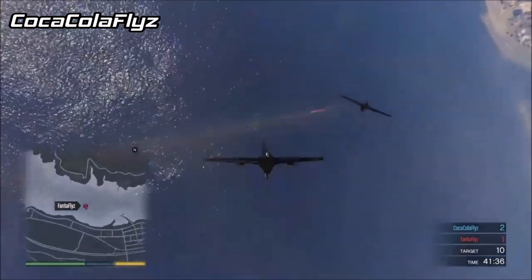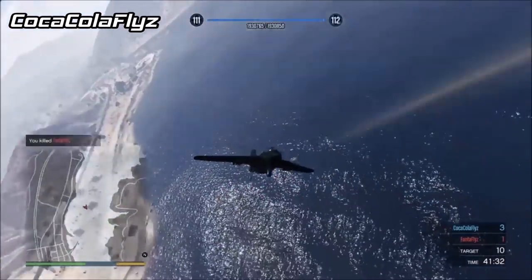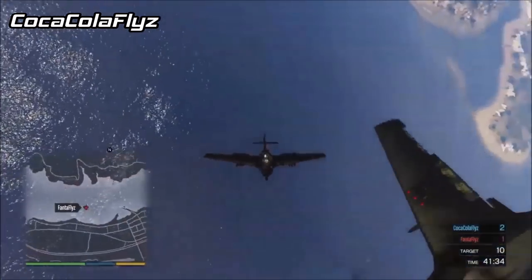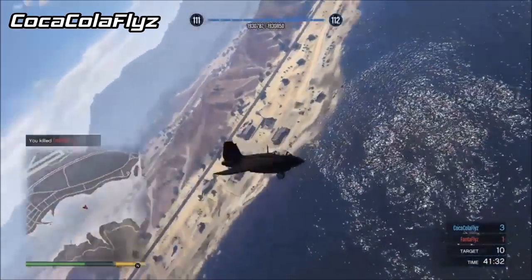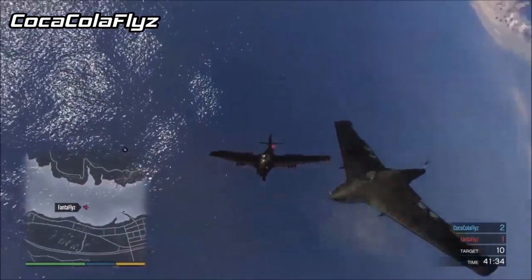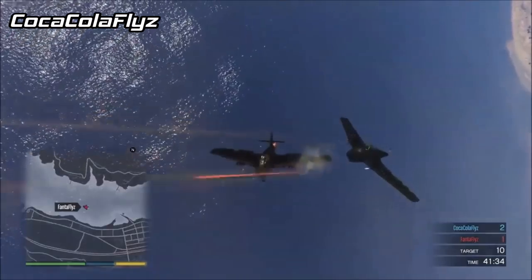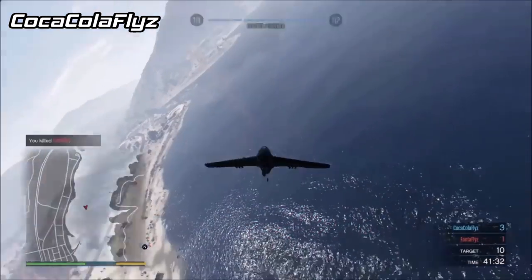Taking the top spot this week is Coca-Cola Flies in the Starling. He shot the other player out of the Starling while flying backwards — that is some next-level skills in the Starling right there. I like the Starling vs. Starling dogfight match as well. We've seen a lot of laser dogfights where one jet flies backwards and takes the other one out, but I don't think I've ever seen the Starling shooting someone out of the cockpit while flying backwards after stalling, so that was sick.